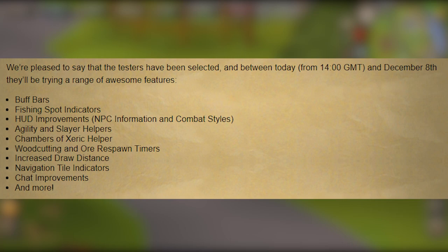The only players that will have access are those specifically sent a message within their account inbox. This beta is pretty exciting because they are introducing a wide range of features for mobile, which so far has no plugins on the mobile client. They're going to be testing out buff bars, fishing spot indicators, HUD improvements, agility and slayer helpers, a Chamber of Zarek helper, respawn timers for woodcutting and ore, increasing the draw distance, tile indicators, and chat improvements. For me personally, the most important plugin they need to add is ground items — it's just too hard to see what's been dropped on the ground.